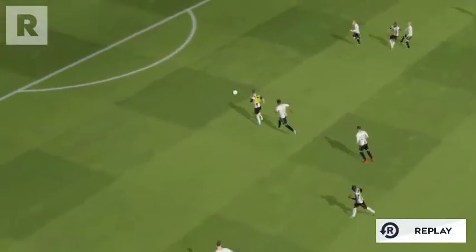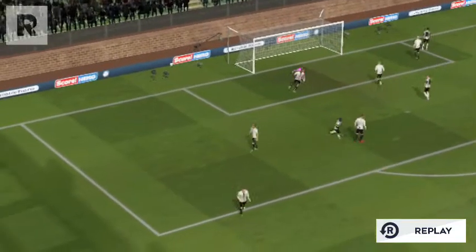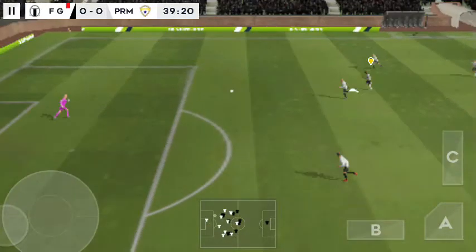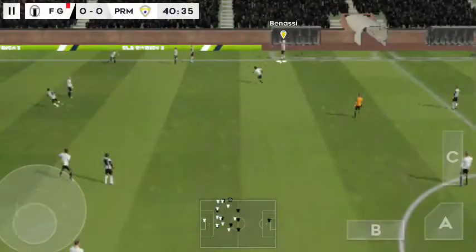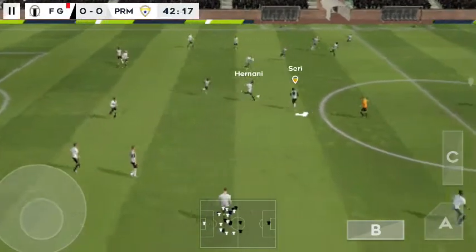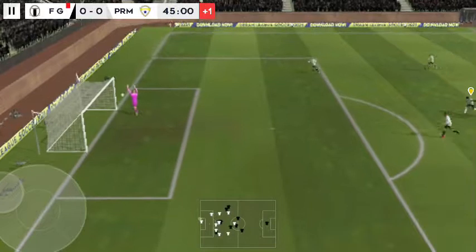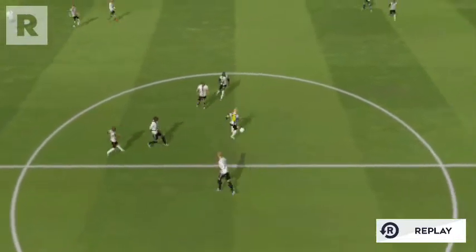Well let's have a look at that one again. Launched up field by the keeper, he's headed the ball forward. Played in field, well cut out. That's good link-up play. Tries a long shot — oh, that was a real chance. Let's see how close that one was to going in.